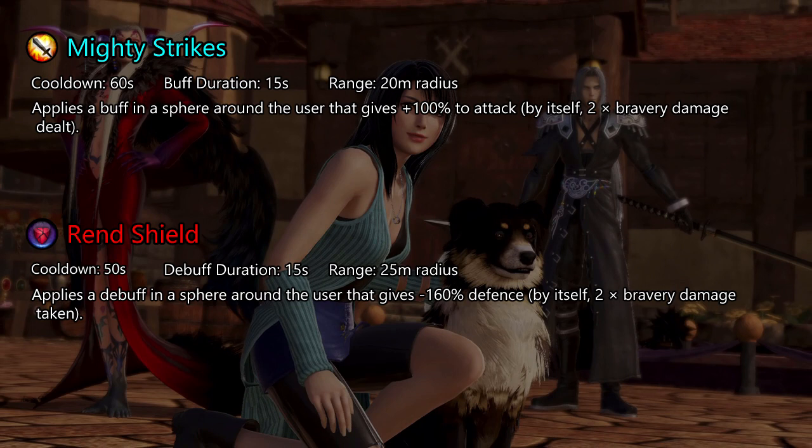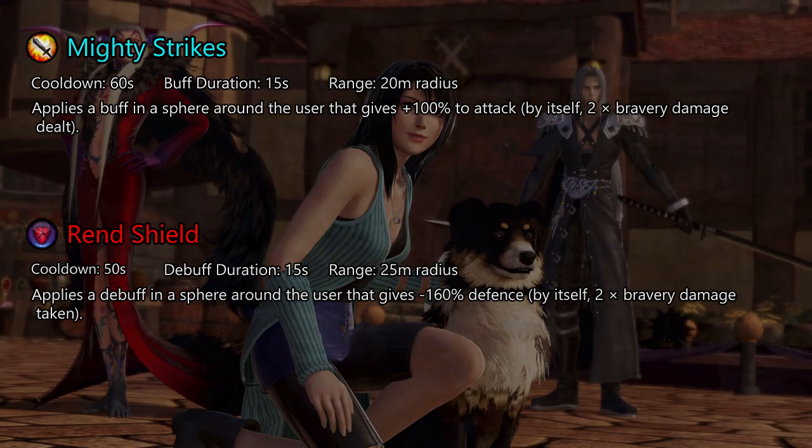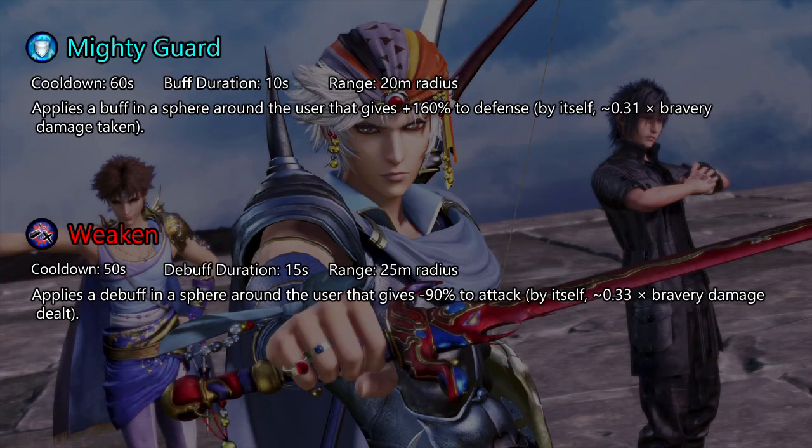Using both Mighty Strikes and Ren's Shield gives you three times the damage. Mighty Guard and Weaken are the opposites of Mighty Strikes and Ren's Shield — they decrease the amount of bravery damage taken. There is a scaling applied when damage is reduced past a certain point, so you do not always get the full benefit from them. They can be useful to minimize the effects of your opponent's Mighty Strikes and Ren's Shield, or during the opponent's summon phase where you're not as good at defending yourself.